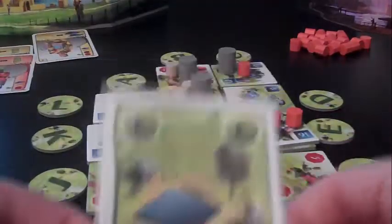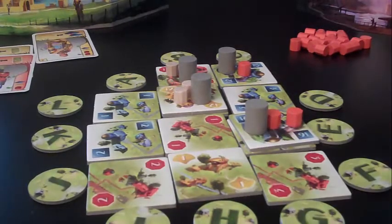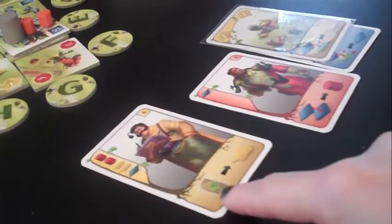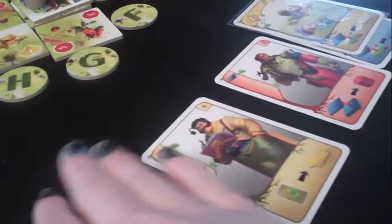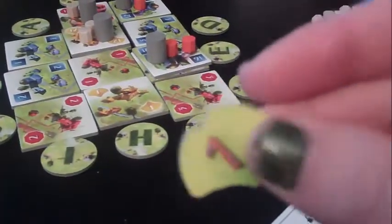Let's say we play card F. F goes into the discard pile and I collect my resource. Now if a character has a bonus that whenever you play a card by itself you also collect a victory point, that triggers here. If you have multiple bonuses, they stack — it's cumulative, so you'd get multiple things from it. So playing F without a tile nets me one resource plus one victory point from the character bonus.